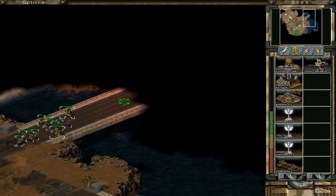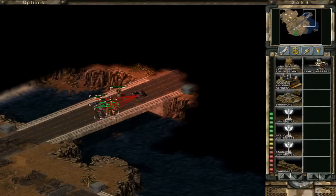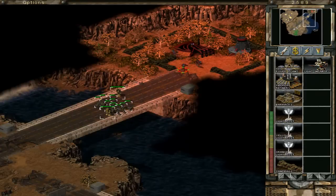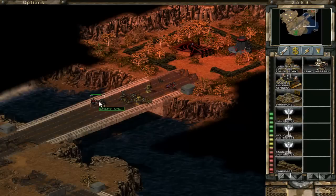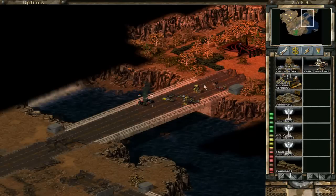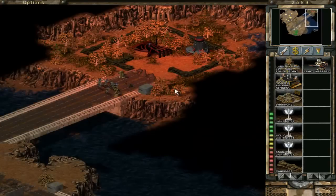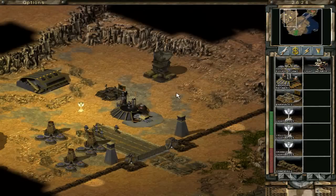And I think the Nod base is up here — yeah, you can see it's all red. There's an attack buggy again. The thing is, I play on hard difficulty, and when you play on hard difficulty the Nod units are actually better than your units. So a GDI infantry versus a Nod infantry one on one — the Nod infantry will actually win. When you play on normal, they're equally good, and when you play easy, yours are a little better.